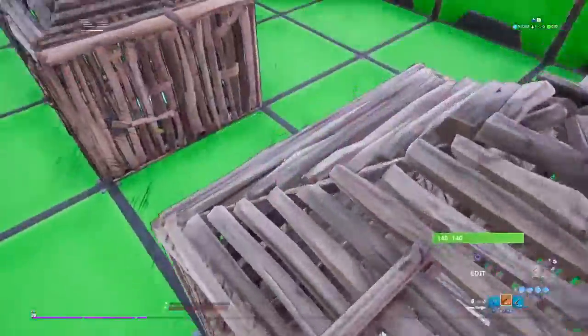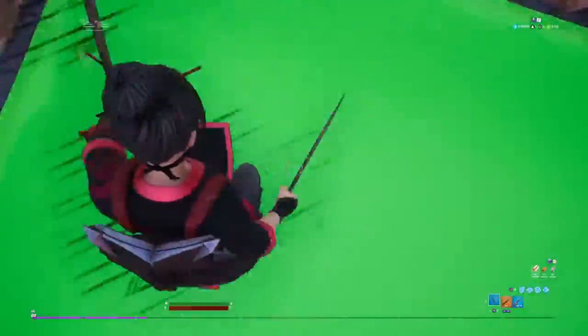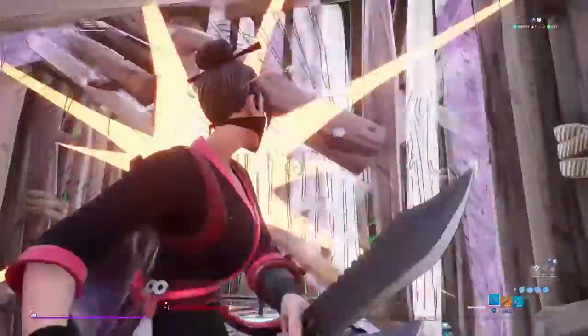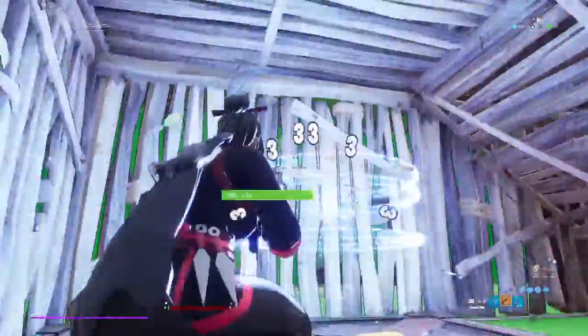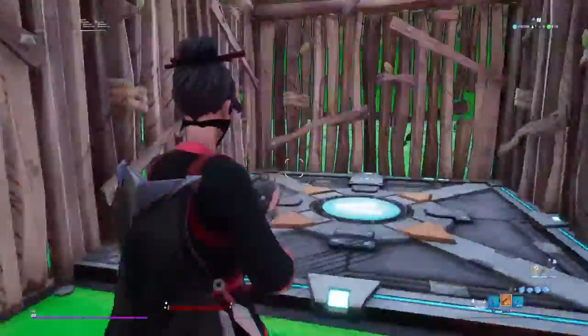The next one — everybody knows this, but basically if you don't know, you can actually go into people's walls. As you can see with my editor, that's how you get into the other person's wall. Simple and easy. I forgot to change the timer off.